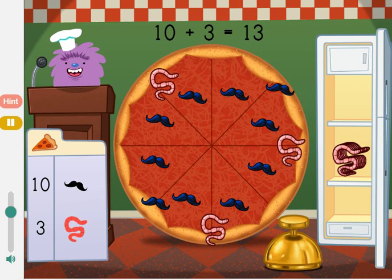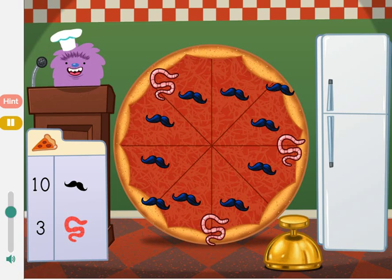10 mustaches plus 3 worms equals 13 toppings. Delicioso! Mmm, that's one crazy pizza!